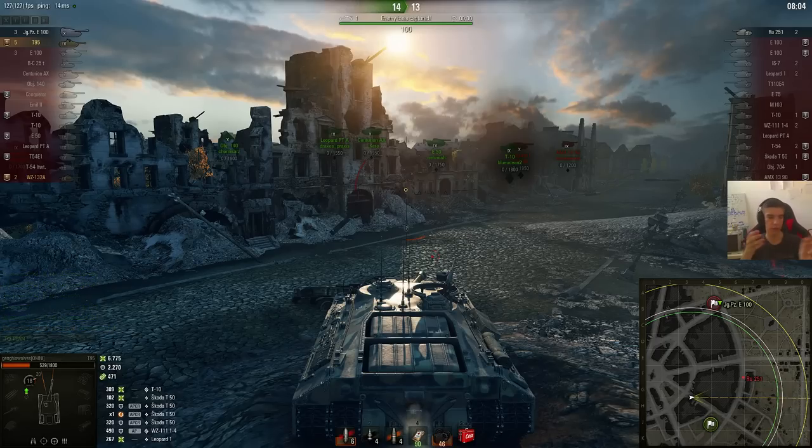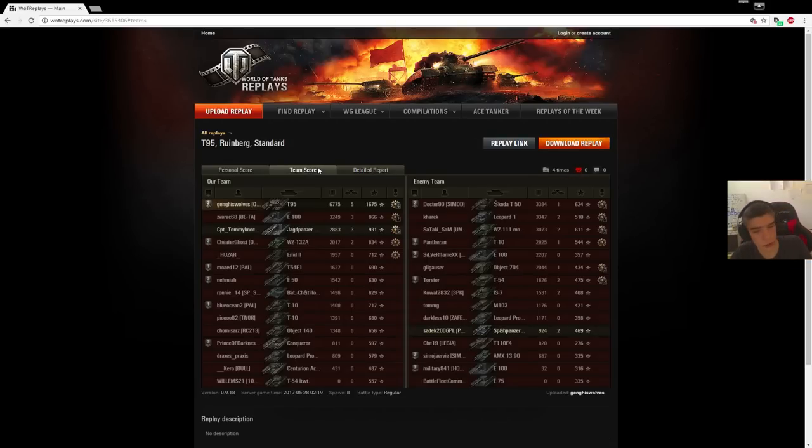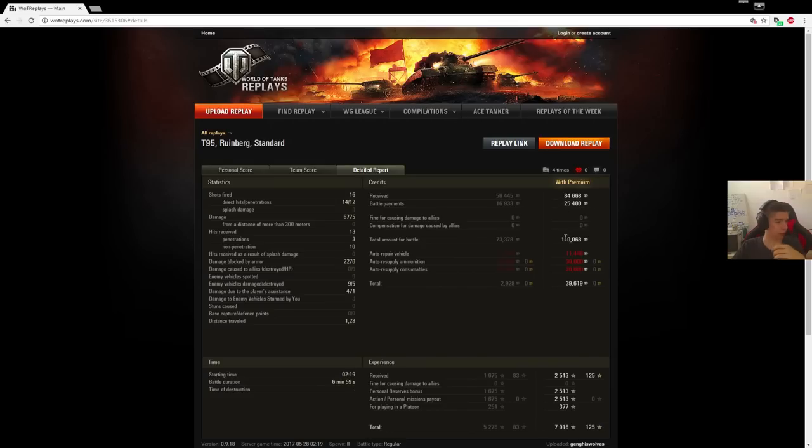I would say go grind the T95 and the E3. If you're at all interested in the E3, the T95 and T28 are really quite good currently — both because of the buffs, the artillery nerfs, and the current meta with a lot of heavies. You don't need to spam APCR much. Some APCR shells are nice in tier 10 games to carry, just like I was able to do here doing 6,775 damage and amassing 5 kills. Out of 16 shots I hit 14 and penned 12, and I also blocked 2.2k. I managed to make 100,000 credits with a credit boost from strongholds, making a bonus of 40k total — though that's with consumables at half price.